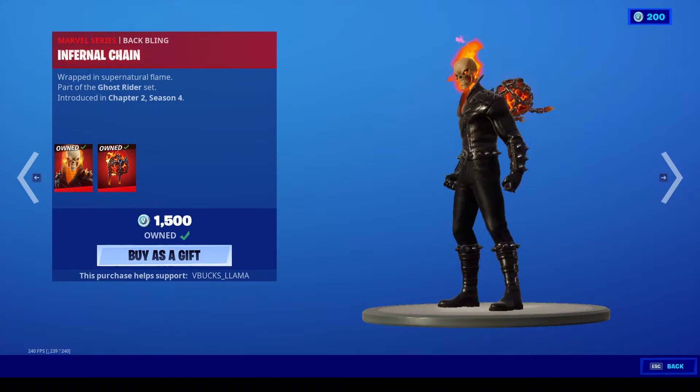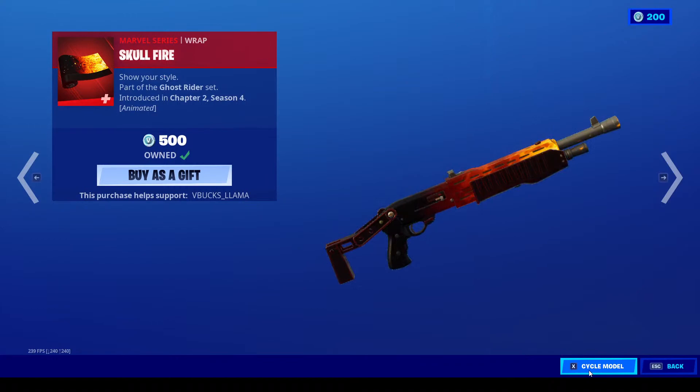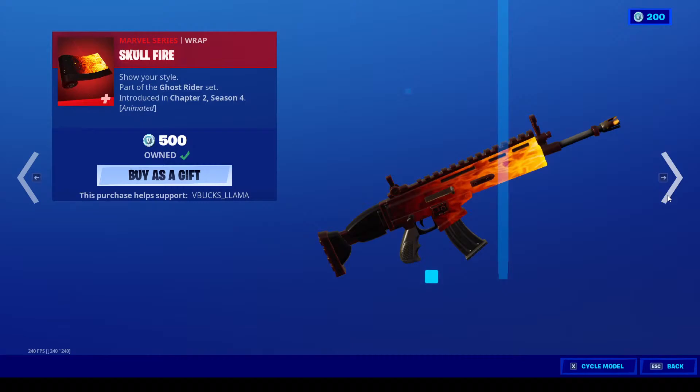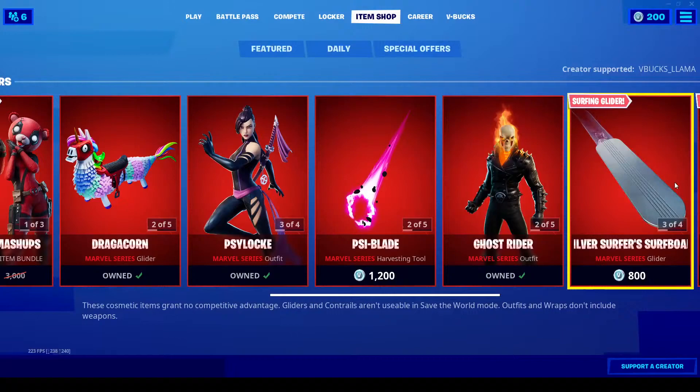We also have Ghost Rider with the Infernal Chain, the Soul Fire Chains, the Ghost Glider, and Skull Fire — all that for 4,400 V-Bucks. Get it if you want; I think it's sweet because of the fire. Ghost Rider is also a quad character.